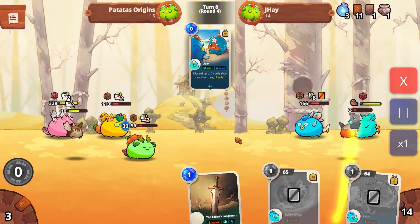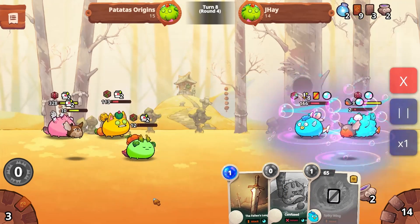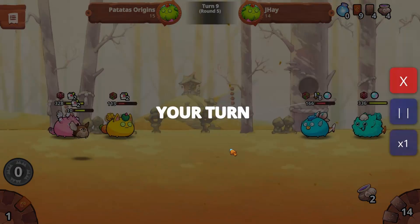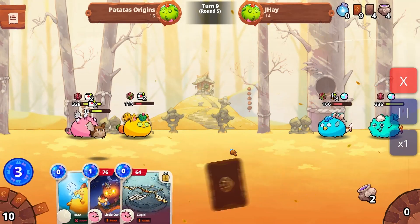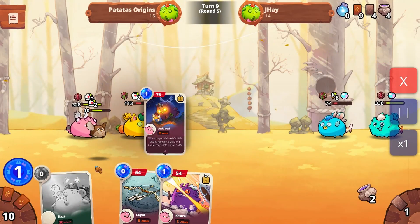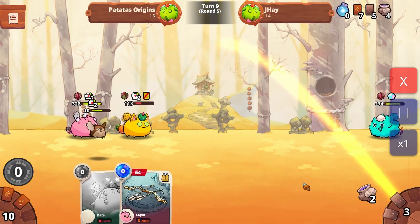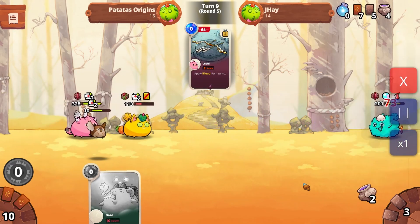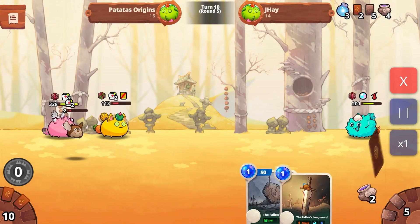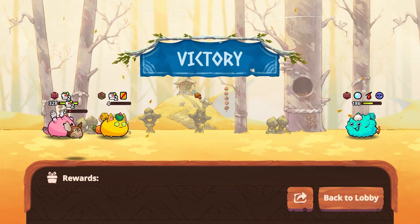He thought using that kill move would finish off my plant Axie, but what he didn't know was there was a 30 shield on top of the 56 HP my plant Axie had. That made him waste one extra energy, which kept my beast Axie alive a little longer.